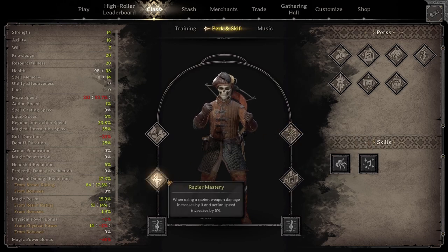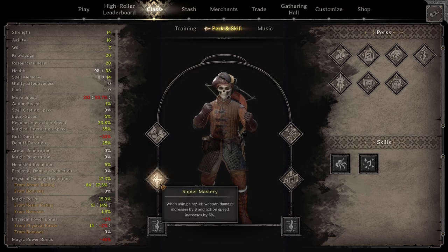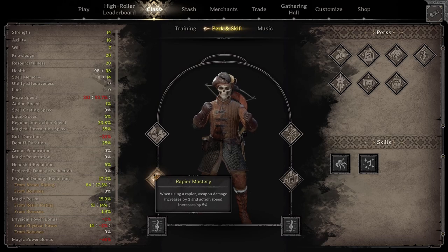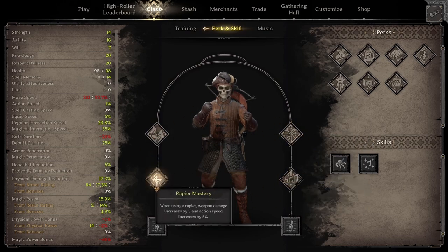Rapier mastery pairs nicely with Warsong because the rapier attacks fast, so you can take advantage of that bonus damage. Warsong also works really well with classes like rogues or rangers lining up their triple shot. Rapier mastery adds another three flat damage, so between the two you're adding six flat damage to a rapier, which has nice range and decent attack speed. You also get a bonus five action speed, affecting both attacking and interactions. Bards actually open chests, doors, portals, and shrines faster than anyone — they just do it all really quickly.